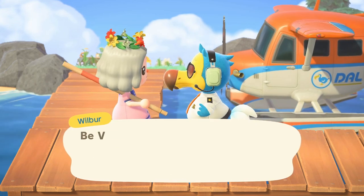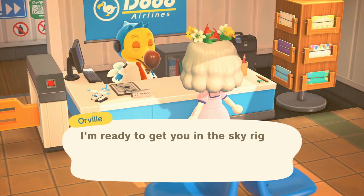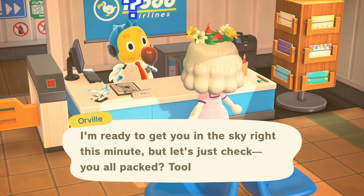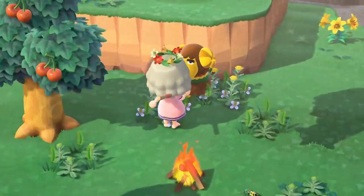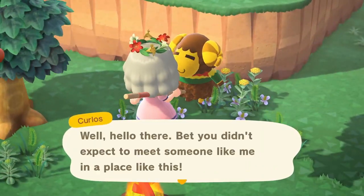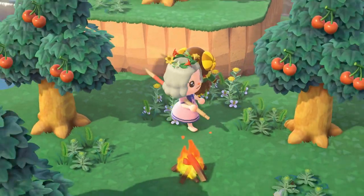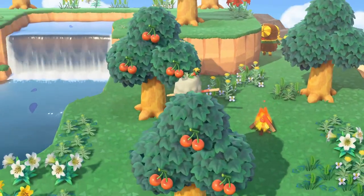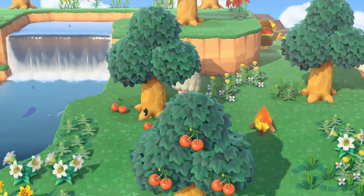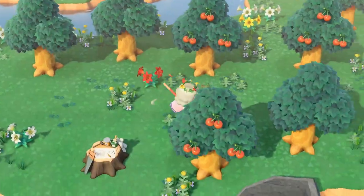On to island number two - who is in here? It's Curlos. We have Frida on the island right now, that is enough sheep for me. I might take just a few cherries with us and then we're gonna move on to the next island.